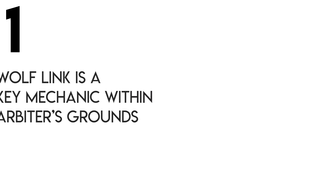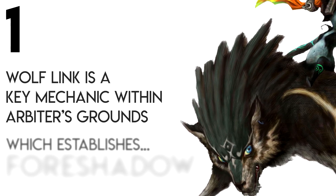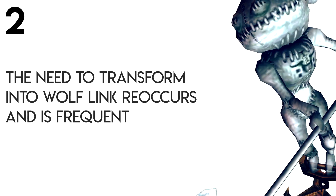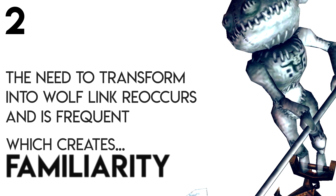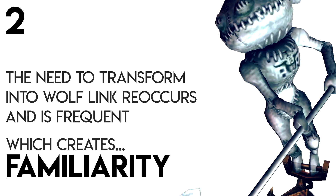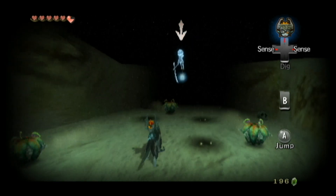There are two reasons why this is important. One, in order to fight Poes you need to transform into Wolf Link, which is a key theme of Arbiter's Grounds — so it works as a bit of foreshadowing. And two, these two Poes are put relatively close to one another, closer than Poes traditionally would be. This helps reinforce the familiarity of frequently changing into Wolf Link, by making the need re-occur opposed to occurring every now and then. And you're even given a spot where you can dig up rupees, just to help with that positive reinforcement.